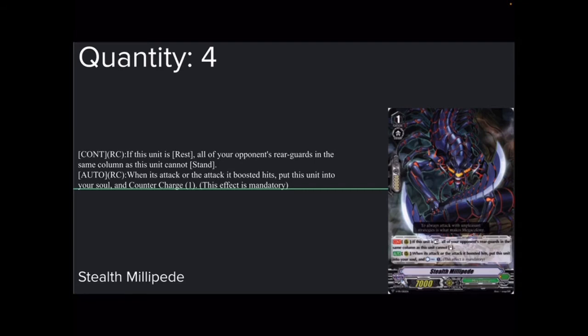If you know me, I love forcing opponents to either guard something they should really be taking, or force them to take something that benefits me more. With Stealth Millipede: if they block it, they can't stand their back row. If they take it, they get to stand their back row but I'm getting soul and countercharging. Either way, I'm winning — it's just a difference of whether they want to stand their back row or not. Four copies.